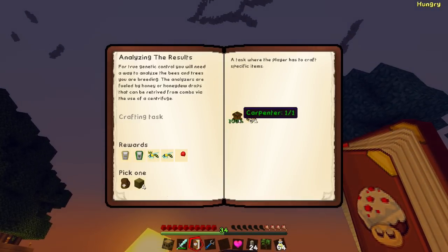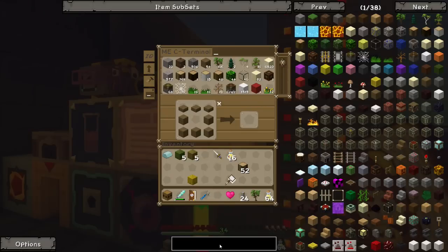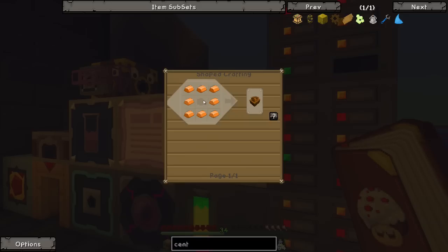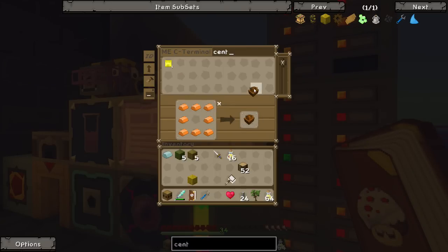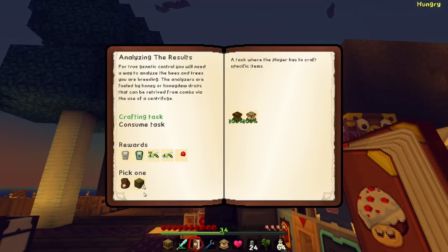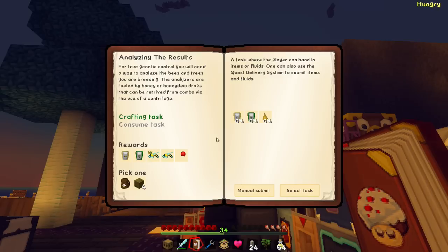What's next on the list? We got a carpenter and a centrifuge. What does a centrifuge require? It requires a sturdy casing which is easy to get, and then it requires a bunch of other stuff - centrifuge done. We're just powering through these quests. I'm going to get some tropical hives because I have no idea what they do.